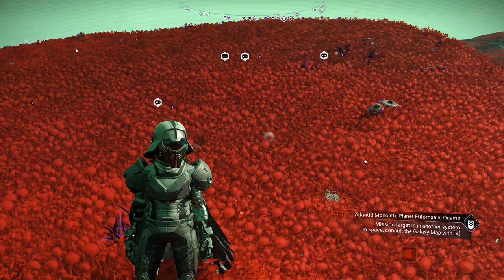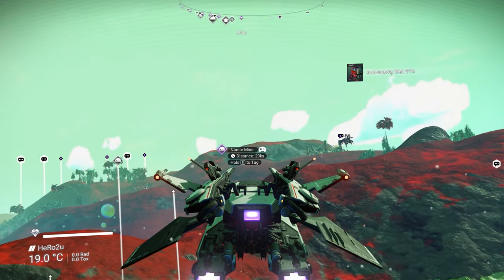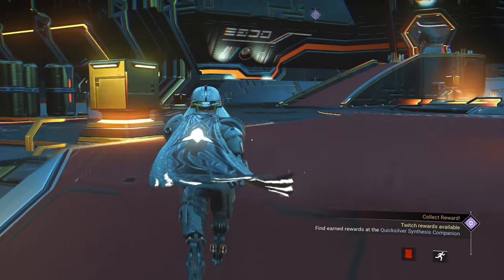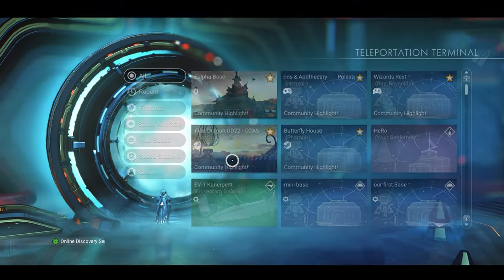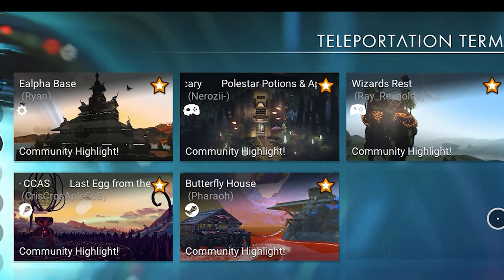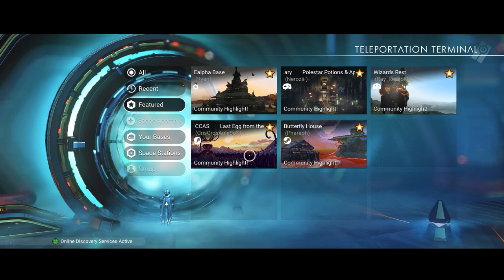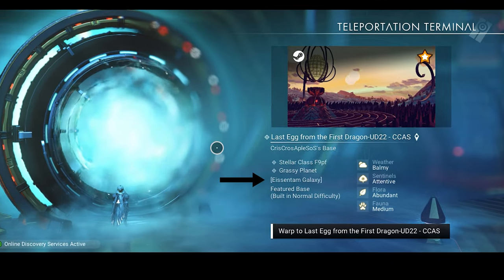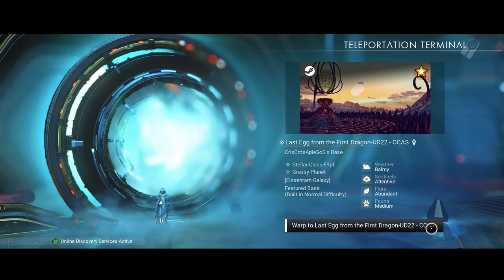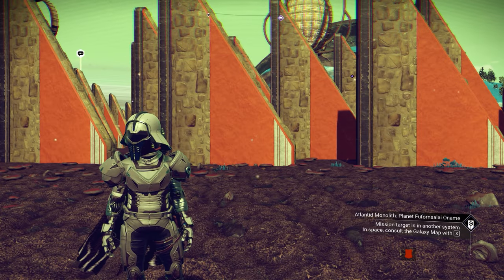The next Atlantis multi-tool is actually one of the best Atlantis multi-tools ever found, but it's inside Ice and Time Galaxy. To go to Ice and Time Galaxy, we need to go to this base and then go to the anomaly. When you go to the anomaly, you need to go to the big tulip portal and click on featured bases. No Man's Sky updated featured bases this week — there are five of them. Click on the base called Lost Egg from First Dragon; it's inside Ice and Time Galaxy. Chris is an amazing YouTuber, congrats on the featured base — you are amazing. We can just warp to it and you will land on this magnificent base, now inside Ice and Time Galaxy.